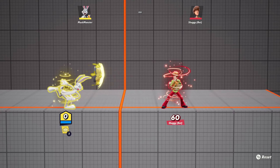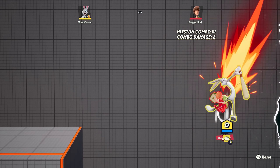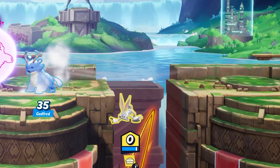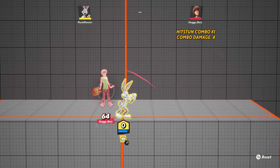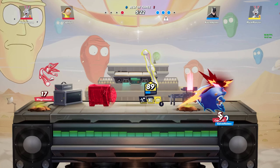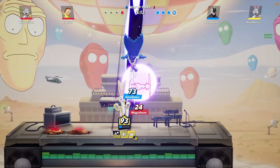Believe it or not, pie can be used to start up possible combos and even help in confirming a ring out. If you really want to get creative, you can even deflect the pie midair with some well-placed attacks. Next time you play a match as Bugs, remember to use pie when everything else is on cooldown and I'm sure you'll be winning more matches. Well, hopefully.